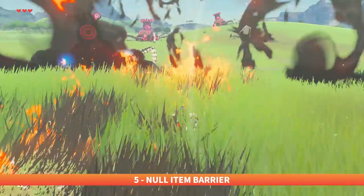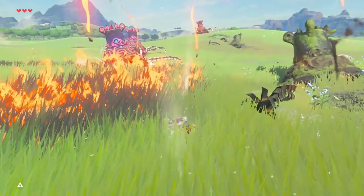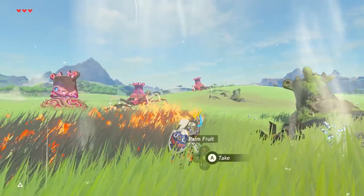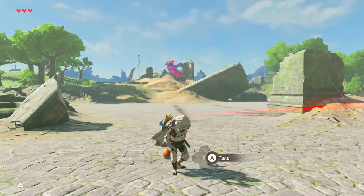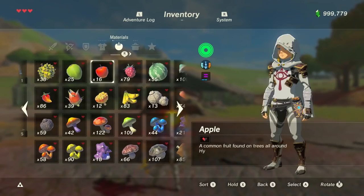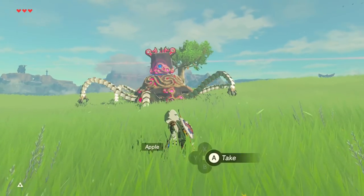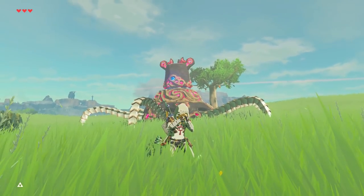Guardians can be tougher for some new players because of their oppressive barrage of laser attacks. If it ever becomes too much, simply cast Magnesis into the air, drop any material on the ground, and stand still to get a breather. This will make an invisible barrier in front of you, and you can even do this on multiple sides if you're surrounded. Combine this trick with a whistle over and over to completely freeze them in their tracks, giving you a window to strike them in their eye with an arrow for easy damage.